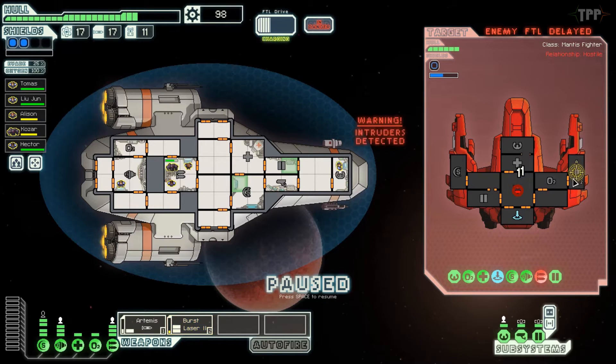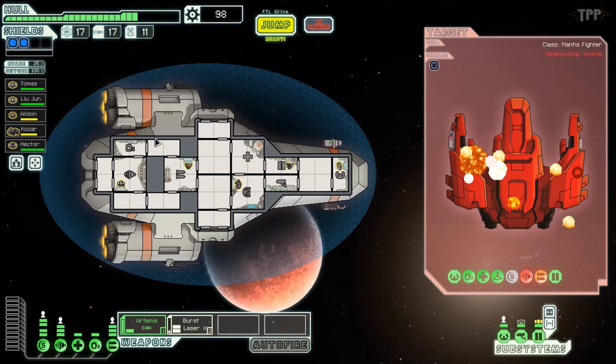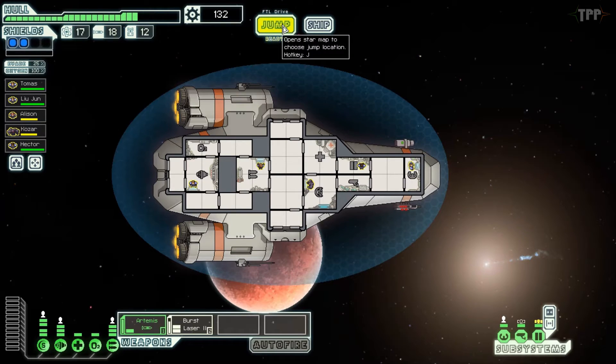One of the objectives I need to achieve before leaving the sector is increasing my firepower — I'd like to get firepower of five or six damage worth. I've been told the Heavy Laser 2 or something along those lines would achieve that. I also need to upgrade engines and shields, which I suppose is a given. The ship breaks apart and we move in to scrap the remains — a nice amount of scrap. Because we're in the Mantis Homeworlds I want to keep these crew members as healthy as possible, so any time we take damage we'll throw them in the infirmary.